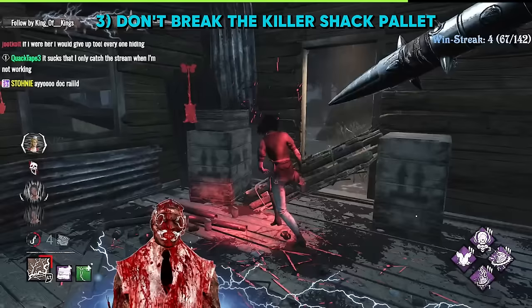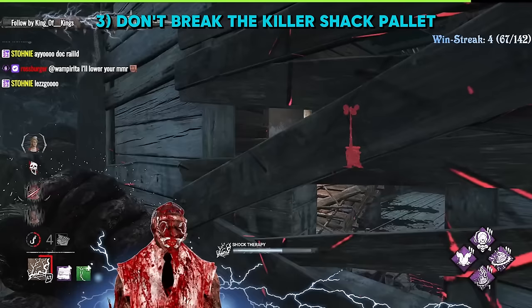Once you're confident with your shock, don't break the shack pallet at all. Once it's dropped, it's going to become your best friend, and you can trap survivors in a very cool way in the shack and get a guaranteed hit. There are actually some clips that you're seeing right now on this.